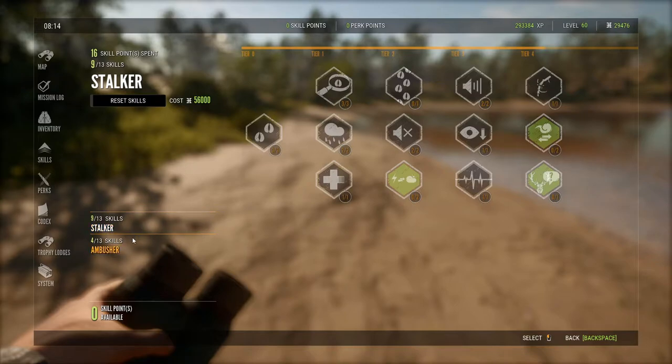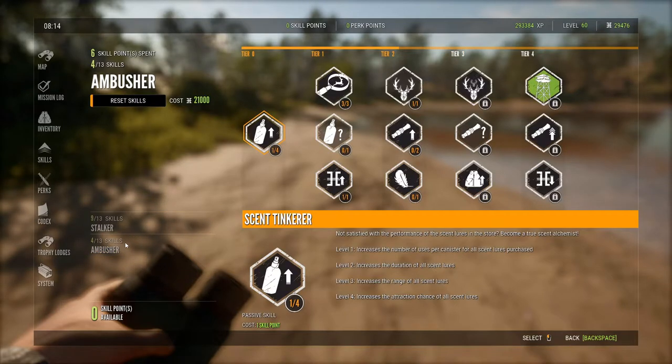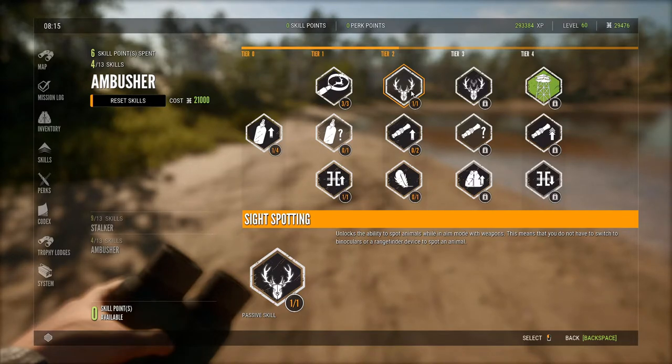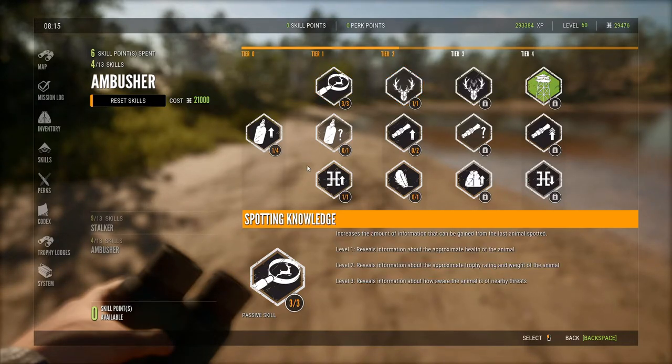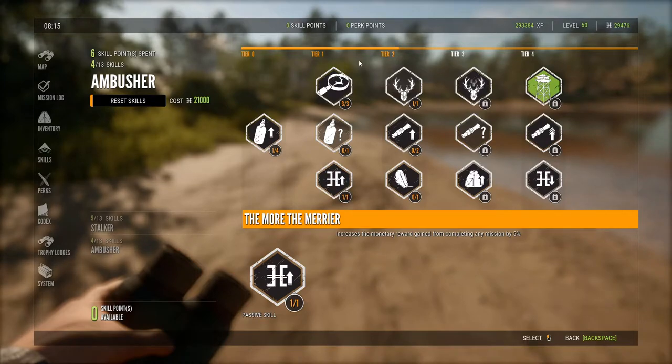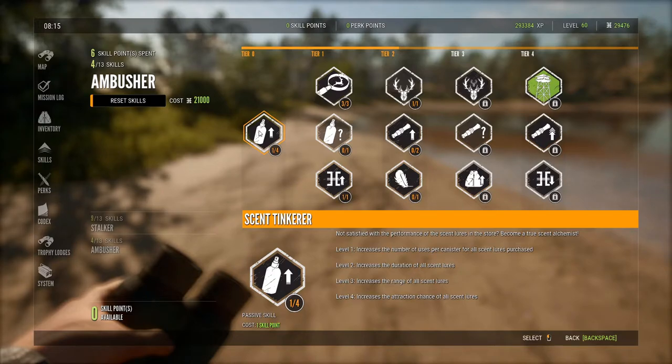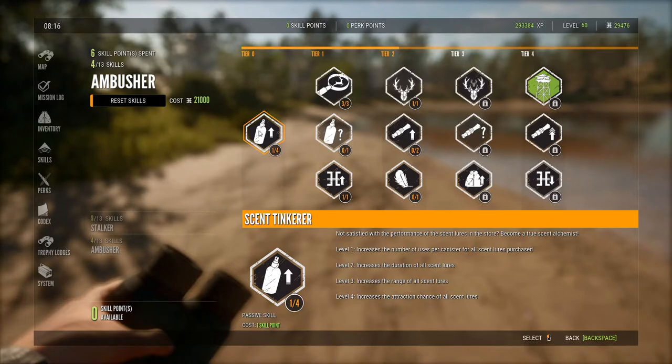Starting off with skills, the first thing you unlock — I think it's especially valuable for beginners trying to learn shot placement — I would highly recommend getting Sight Spotting. However, you're going to have to spend quite a few skill points on some less useful stuff, like Scent Tinkerer. I personally don't think it really does much because scents are not that useful in this game.